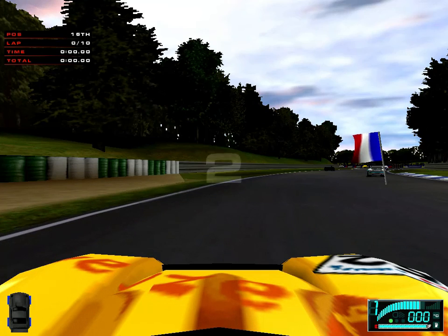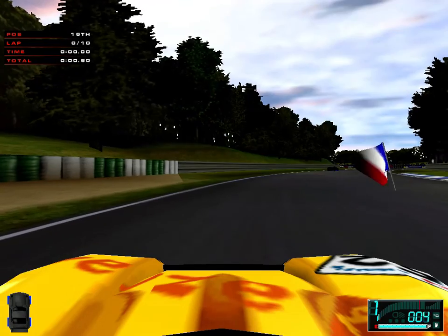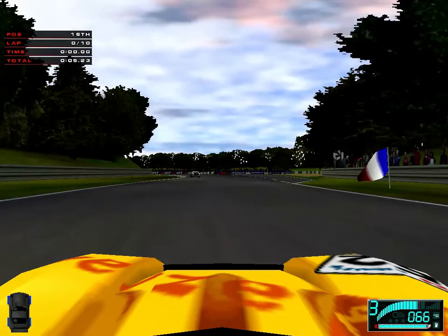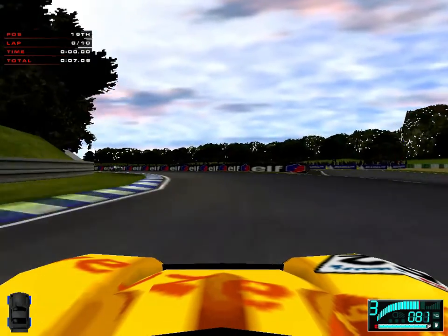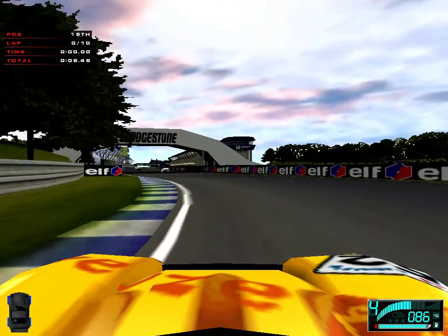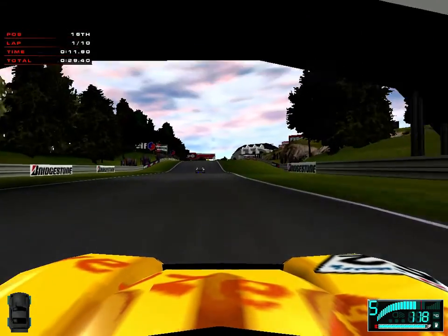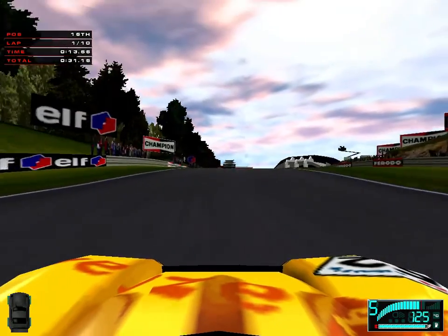So here we go. Boogity, boogity, boogity - let's go racing! That doesn't really work on a standing start, does it? As I think Daryl Waltrip found out himself when he did the Brickyard 400 - he was like, boogity, boogity, boogity... pause... and go. And here is the Maison Blanche track - nice and hilly, lot of elevation changes.